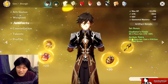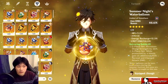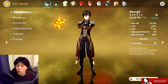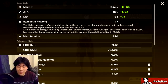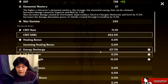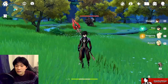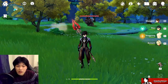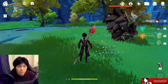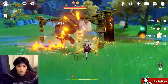Switching the weapon to Staff of Homer, in exchange for sacrificing a significant amount of energy recharge, I'm changing the goblet to get more crit rate. We lose some attack stat and crit damage bonus, but the Staff of Homer makes up for that. We actually have more HP and more attack than the jade spear build, 6% less crit rate, but significantly more crit damage — basically 60% more — though 13% less energy recharge, meaning ultimates come up less frequently.